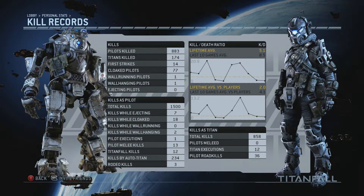If you go over to kill record and look at the top right corner, it says kill death ratio lifetime average — and that is overall, against pilots and bots. With pilots and bots considered, my KD is 5.1 lifetime and 8.5 over the last 10 games. In the bottom right, you'll see my lifetime kills versus pilots only — that's 2.0 all time and 4.1 in the last 10 games.